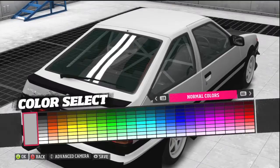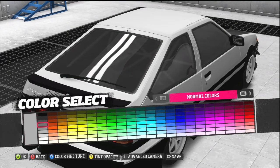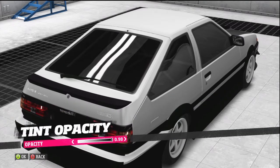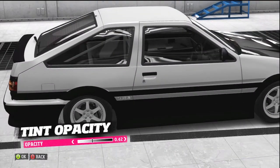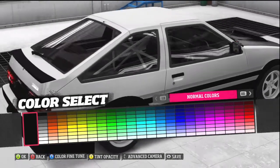You can also tint the windows. I'm not a huge fan of tinted windows, but the good thing is if you press Y you can open up the opacity and make it less tinted. We're going to set it to about 0.3 — there we go, now we're looking good.